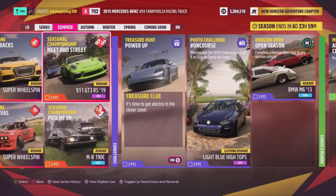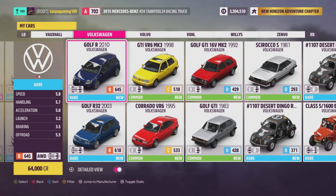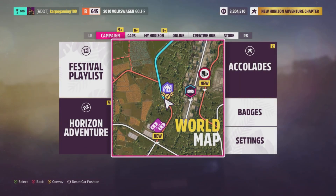The new summer wet season in Series 8 is here with a brand new photo challenge. For the course, we need a 2010 Volkswagen Golf at Club Elapo. The 2010 is only going to cost us 64,000 credits for this Volkswagen.